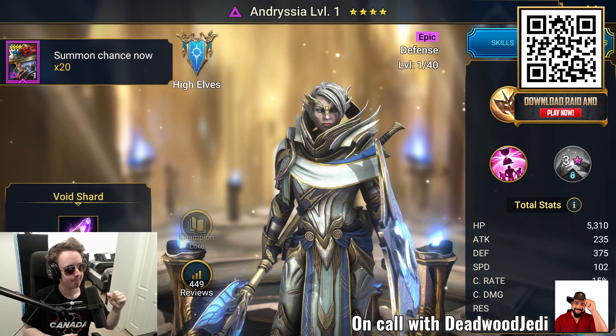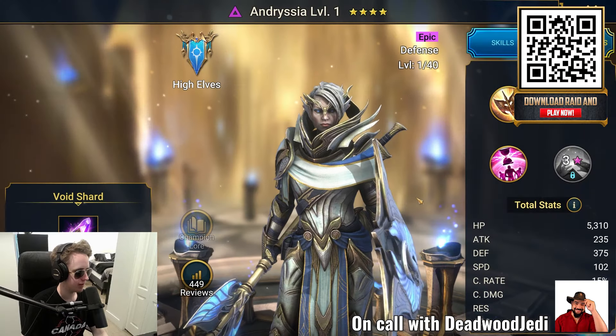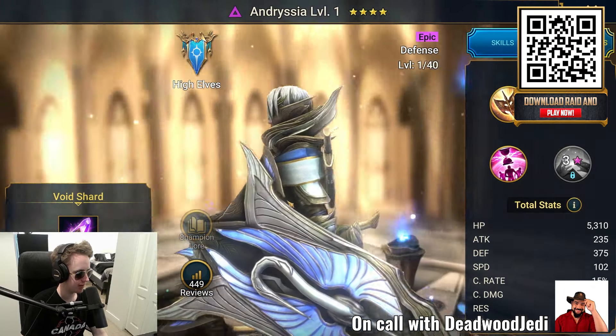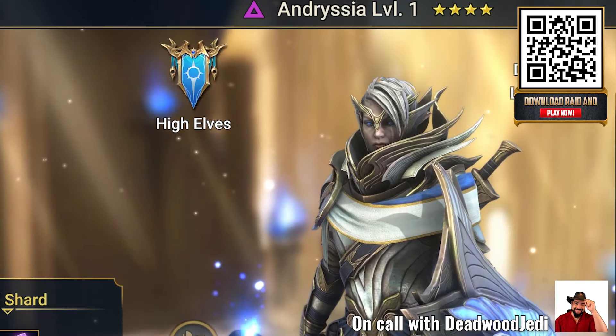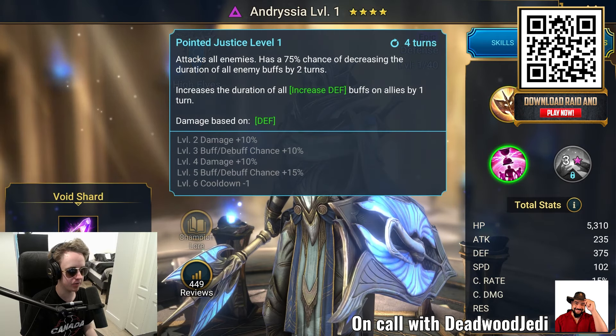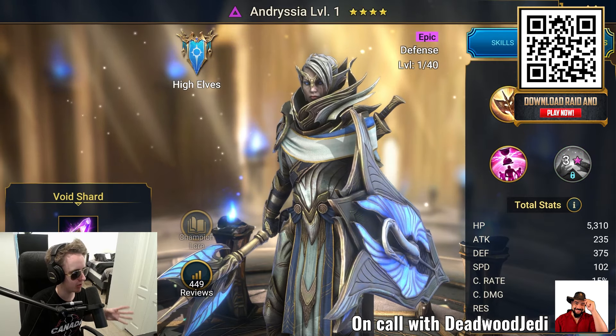We got an epic — Andrisia! Being able to get an epic at this stage is really good. She's got some nice support skills and some CC ability, so that's a very solid pull. She's part of the high elves — looks like a defender character. Yeah, she increases defense, which is what I expected.